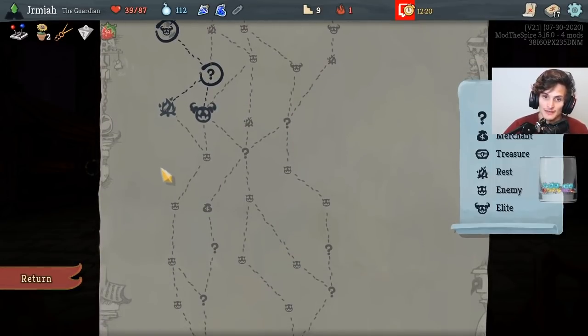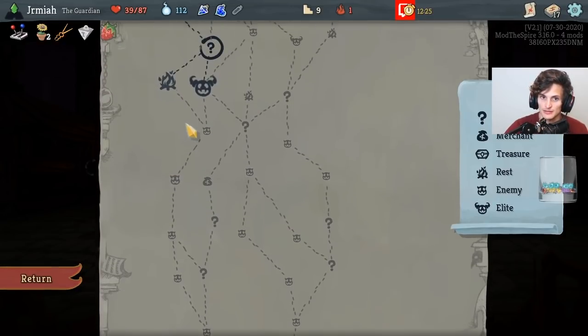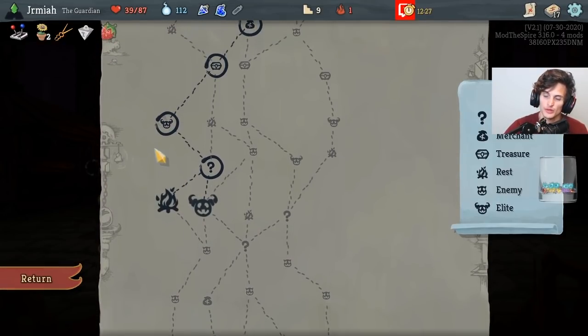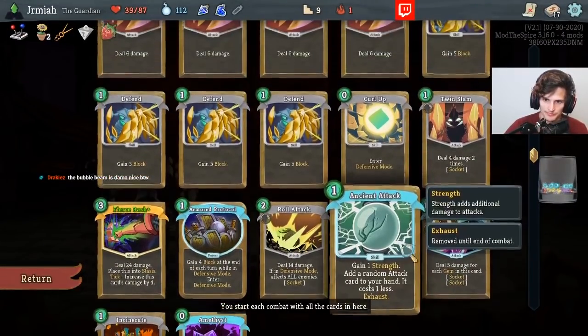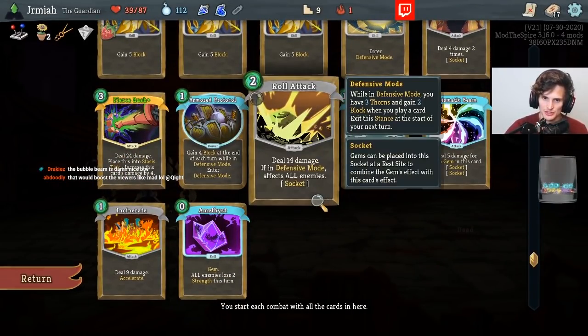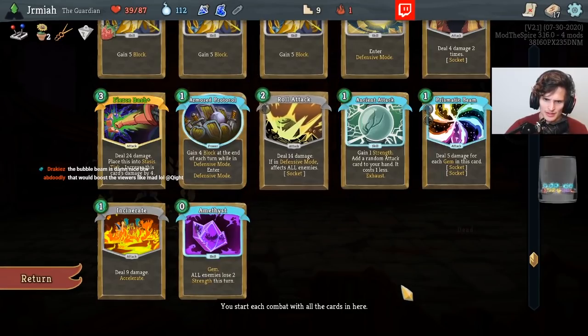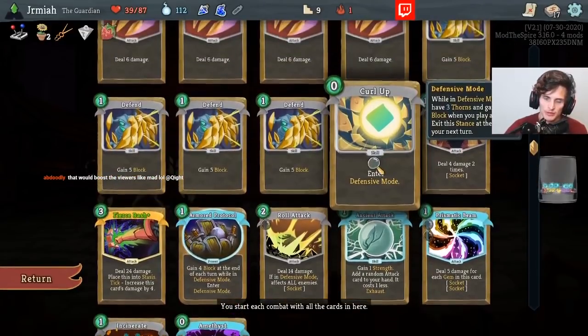I think I could do another Elite, but it's worth it to go gem my cards. What's more important — getting Elite and a Relic with a higher chance at Rare and more substantial gold, or gemming my cards? Amethyst makes more sense with Roll Attack because you probably want to play this in Defensive Mode. Amethyst wants to be in Curl Up — Curl Up has to be upgraded.